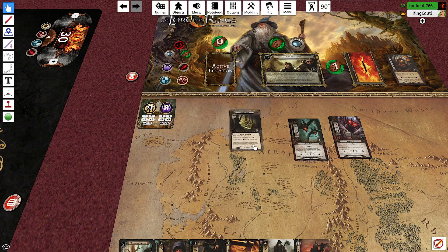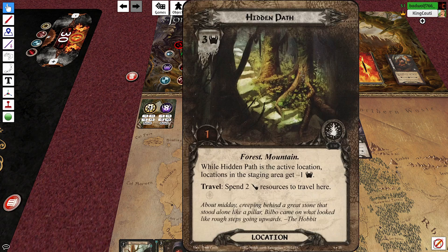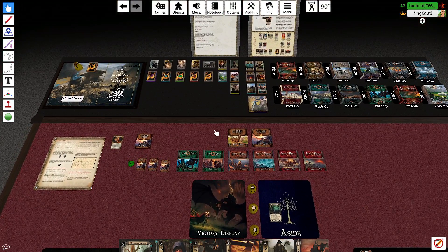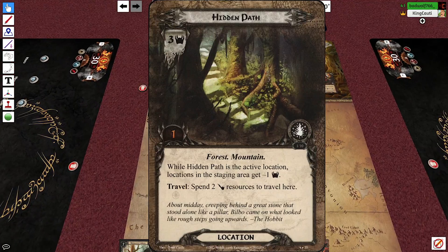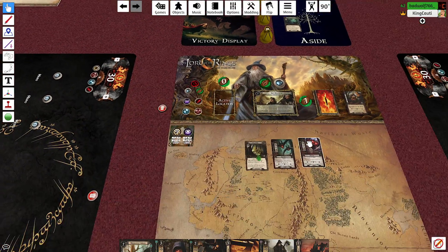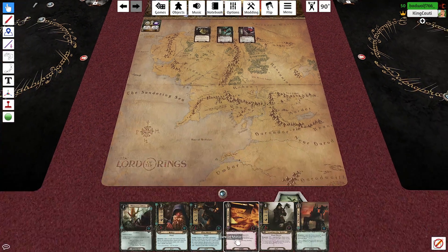We don't have two Baggins resources to travel — we need to spend them because Bilbo has to show us the way. We'll go to engagements. Bryn, would you like to choose to engage an enemy?